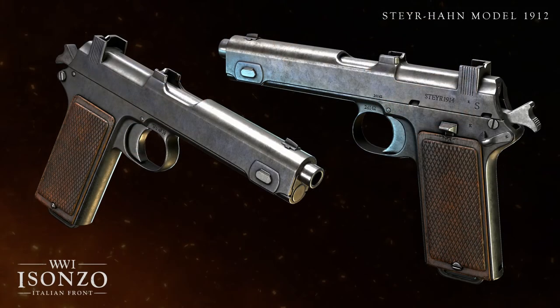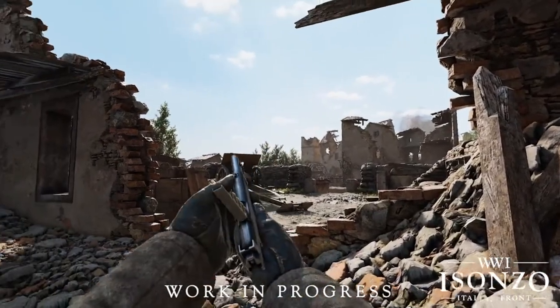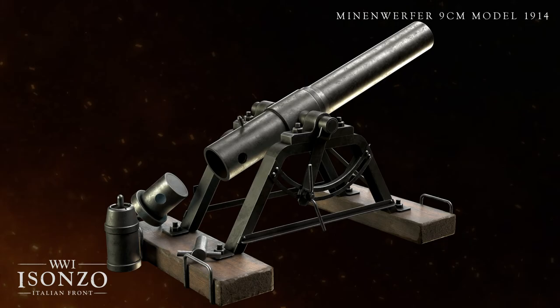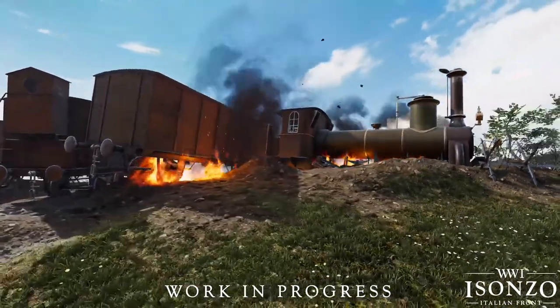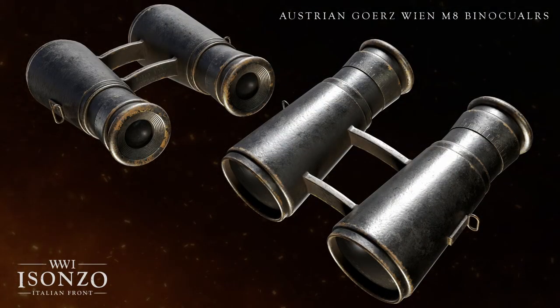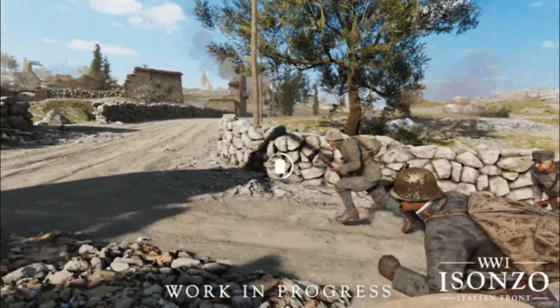The Steyr-Hahn, seen in every game in the series so far, was a popular German semi-auto pistol that appears to have received some appreciated animation improvements. This devblog also included pictures and gifs for the Austro-Hungarian Minenwerfer M14 mortar, which we've already seen in the mortars' dedicated devblog. We also got a look at some non-lethal equipment — the binoculars, useful for scouting or spotting for mortars and snipers, and another look at the canteen and its in-game use.